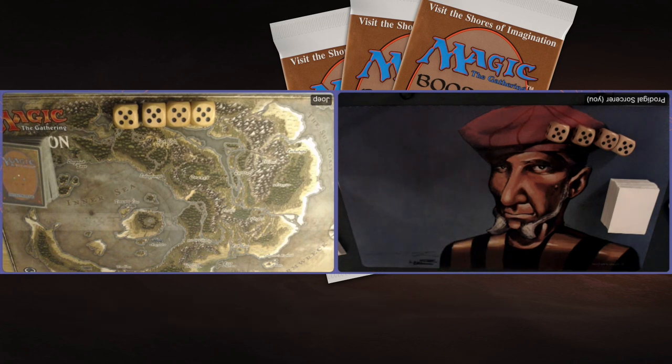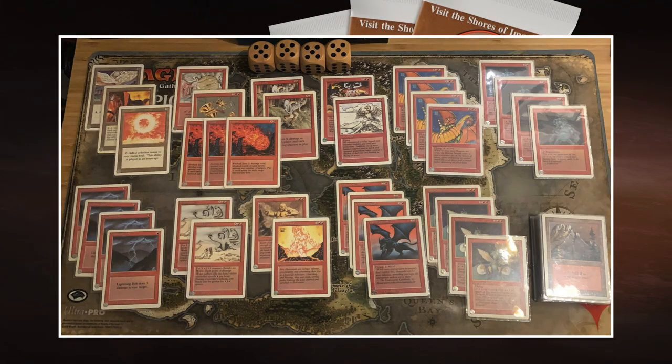Starting with the deck of Joop Wack and his dragons. Here we see the mono red dragons deck of my opponent and it looks pretty sweet. I love big creatures and we see a lot of them here: Fire Elemental, Earth Elemental, four Shivan Dragons — that's awesome — four Dragon Whelps, and also four Granite Gargoyles. So a lot of flying creatures, and those flying creatures go together really well with the two Earthquakes in the deck.